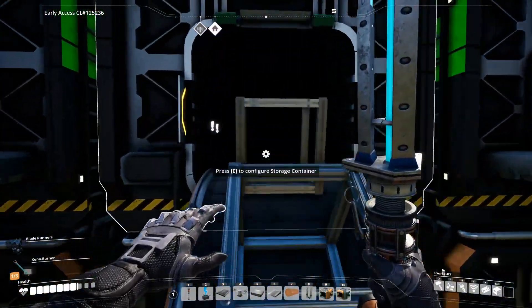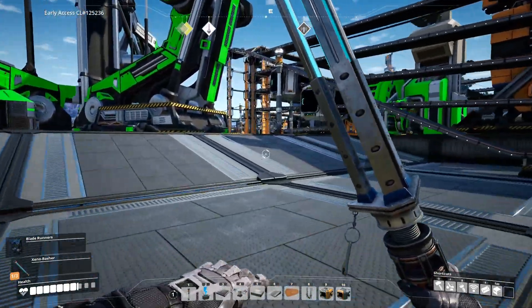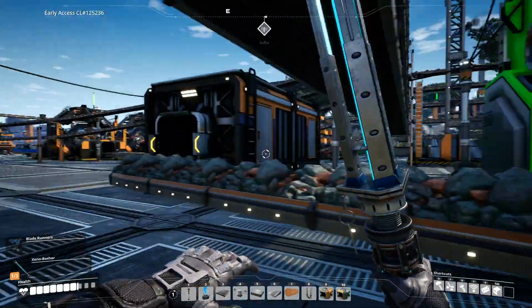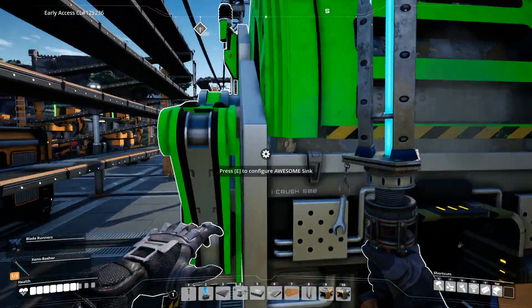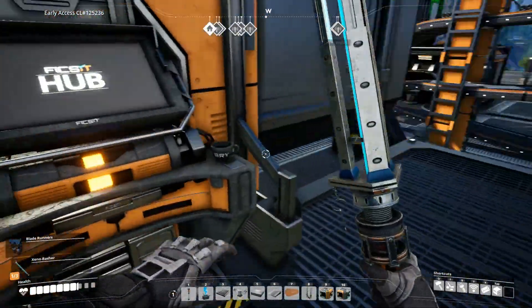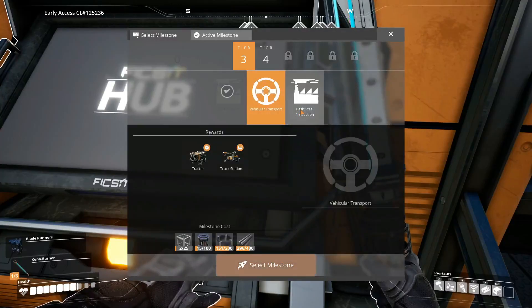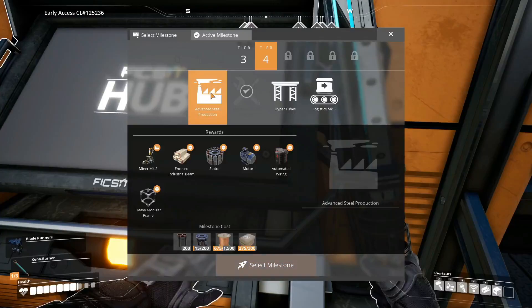Looking at our modular frames, we have a decent amount now after all that work, which is very good. Going over to the hub — our awesome sink is working. Let's head to the hub. We have vehicular transport and basic steel production, and also advanced steel production available.